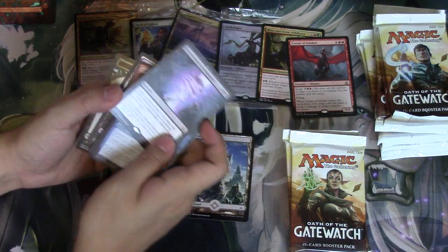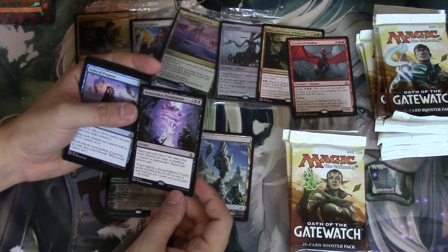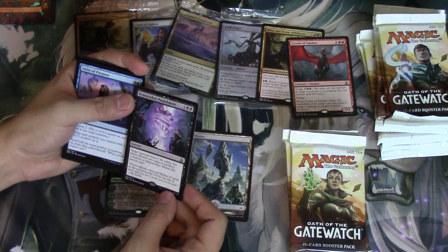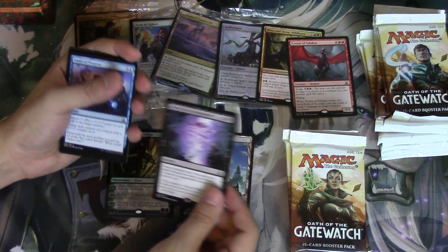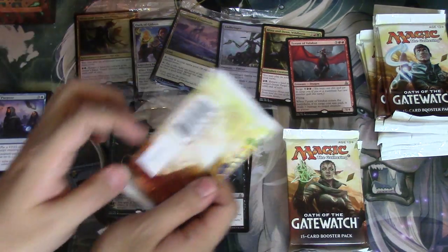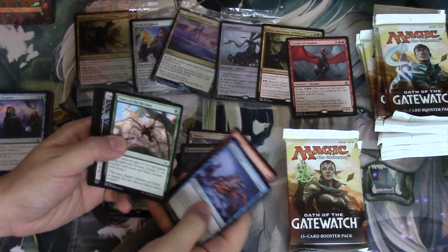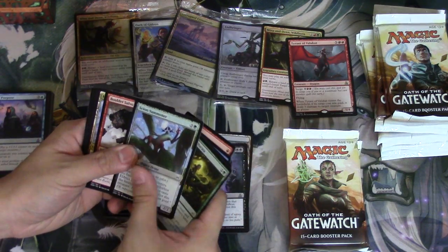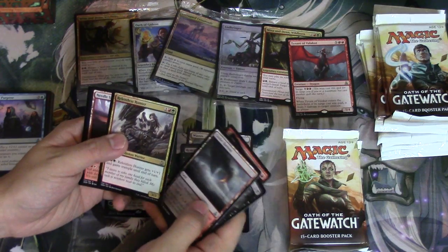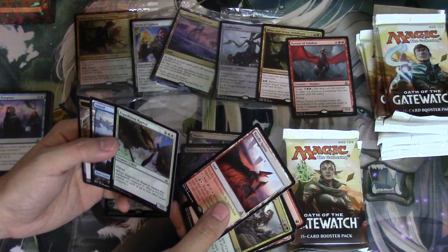Here's our first Waste that we got — it just appears as an uncommon. Here's Remorseless Punishment. You can get a Waste and then you'll get the Swamp, so that's pretty cool. This is a very good card for use with Narset: target opponent loses five life unless that player discards two cards or sacrifices a creature or planeswalker. Repeat this process once — so Narset rebounding it would be pretty OP in my opinion. I love Narset. Holdout Sentinel is pretty good too.